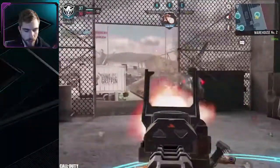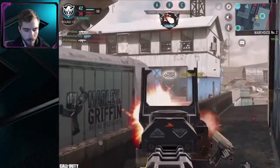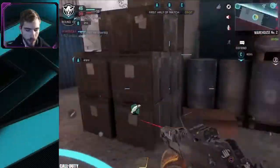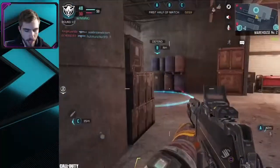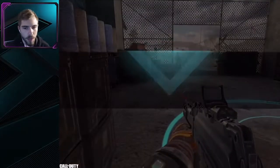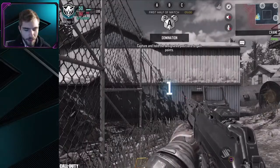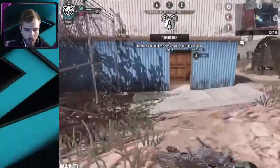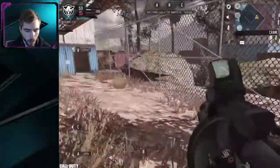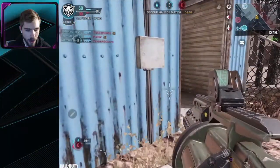I got the War Machine too for next round. Got him — that was a long shot right there. I have my War Machine and also a Stealth Chopper as well for this round. I'm going to go to B and wait with the War Machine. As soon as they step on B and my teammate dies, they are getting it.